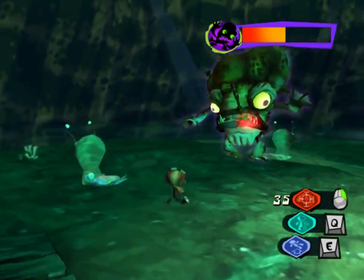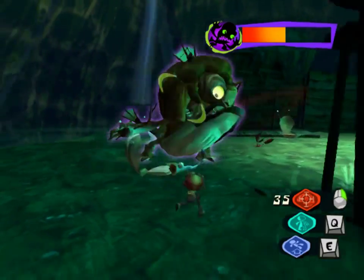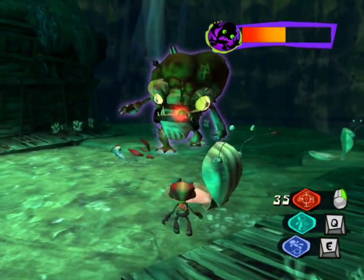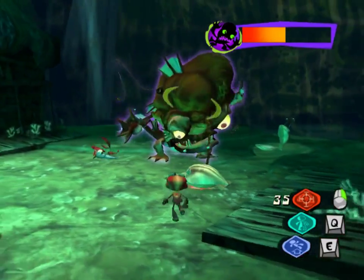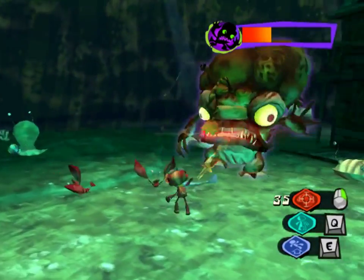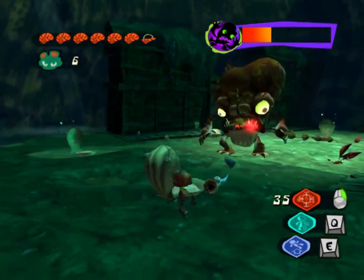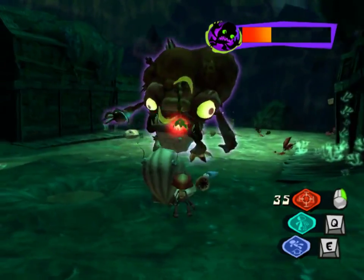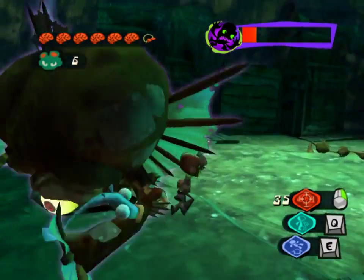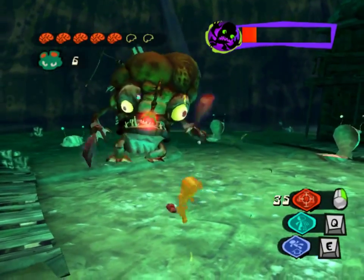It'll whip its anglerfish thing at you. What you need to do is get it caught in those clams — harder than it sounds, actually, due to the weird perspective. Get it stuck — like that! And then punch it to death. Usually you can get about three whacks in before it starts attacking you again. I think I'm due for a Psyblast upgrade too. There's no figments in this level because it's not really a mind level.